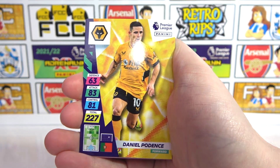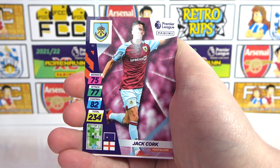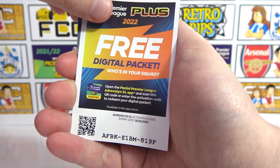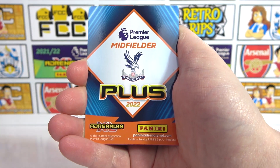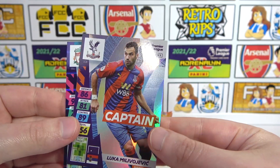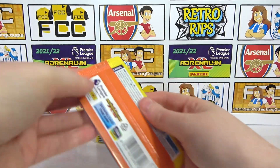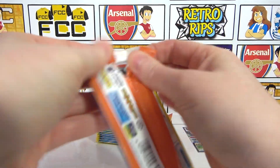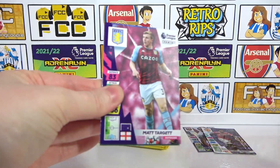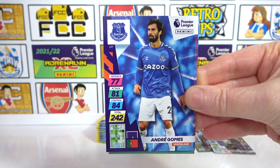In this pack we have Manculo, Pedence, Tuanzebi, Jack Cork — I just keep getting the teams that we've got complete all the time. We've got potential here — nope. We've got Van Dijk Pass Master and a Milivojevic Captain — no. This isn't good. The redemption's coming in the last couple of packs — it's going to be totally fine. The last limited edition we need, by the way, is a Sissoko — that isn't released yet.